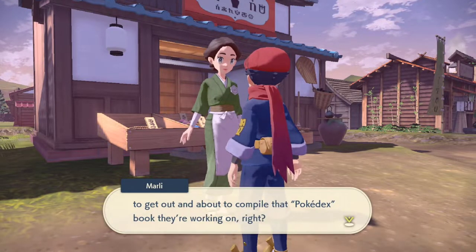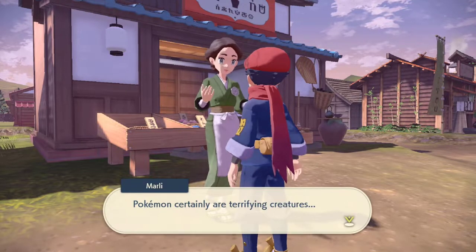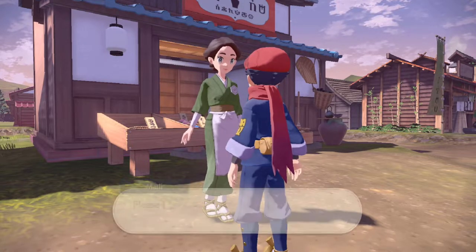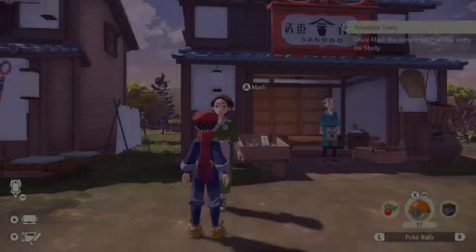As soon as they introduce the concept of requests, you get number one and number two. So these ones are pretty easy to find, and if you're looking for it, it's right at the entrance to Jubilife Village. We're looking for the completed Pokedex entry for Starly.